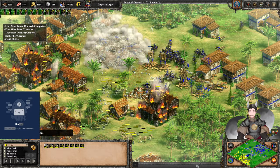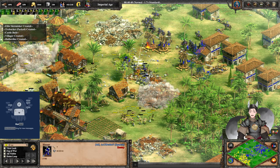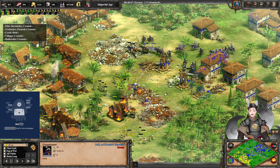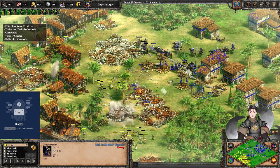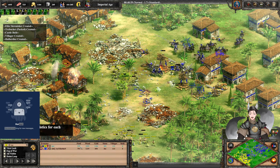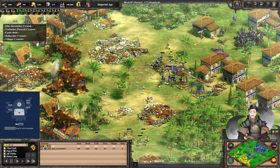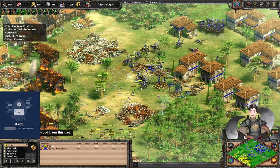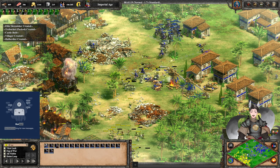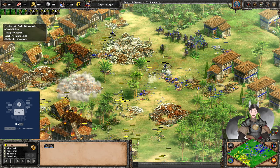More skirmishers and Halberdiers move onto the field — a very trash-heavy force. These Hussars are being managed quite well. More skirmishers are in transport, trying to slowly take down these Conquistadors. No Perfusion technology just yet. He has a bit of wood, gold, and stone — a small amount of stone, enough for repairs. That's about it. Just trying to go for more Halberdiers, which are doing good work. He still can't fully engage the Conquistadors — good job keeping them on the back line. A couple of Scorpions are still firing away.